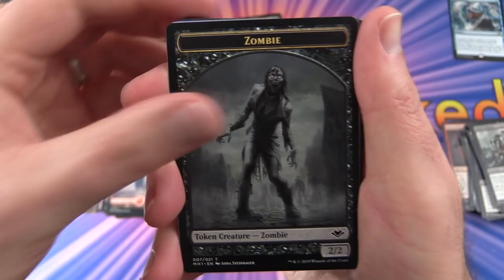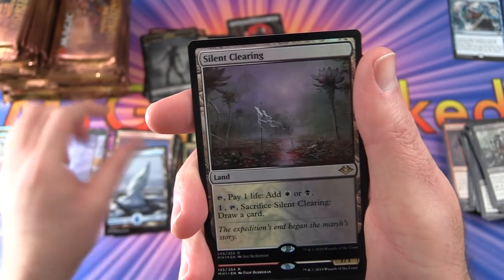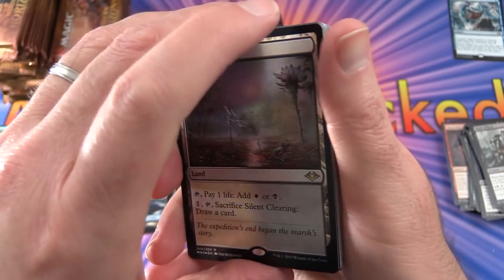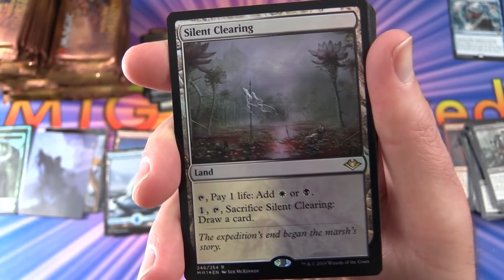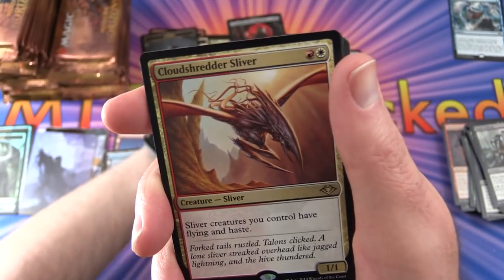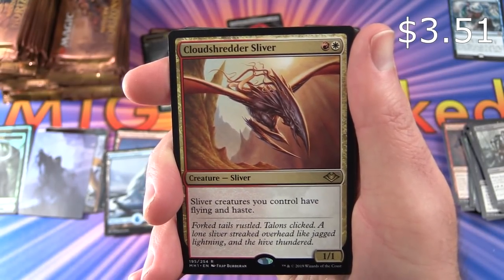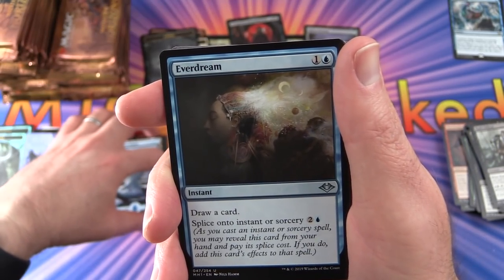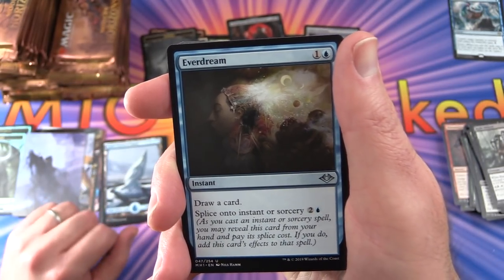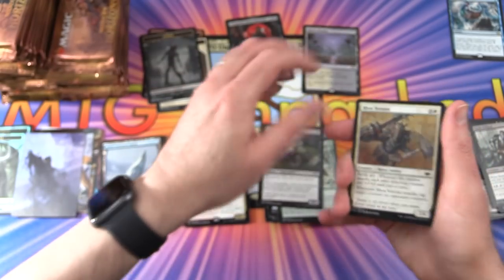Pack 7: Non-foil Zombie token. Snow-Covered Island. The rare is a Foil Silent Clearing — rare land: tap, pay 1 life, add white or black; pay 1, tap, sacrifice it, draw a card. Very cool foiling on that one. Also pulled a Cloud Shredder Sliver — creature, Sliver, 1/1 for 2: sliver creatures you control have Flying and Haste. Great for a Sliver deck or EDH. Uncommons: Everdream, Conifer Worm, Grave Shifter.